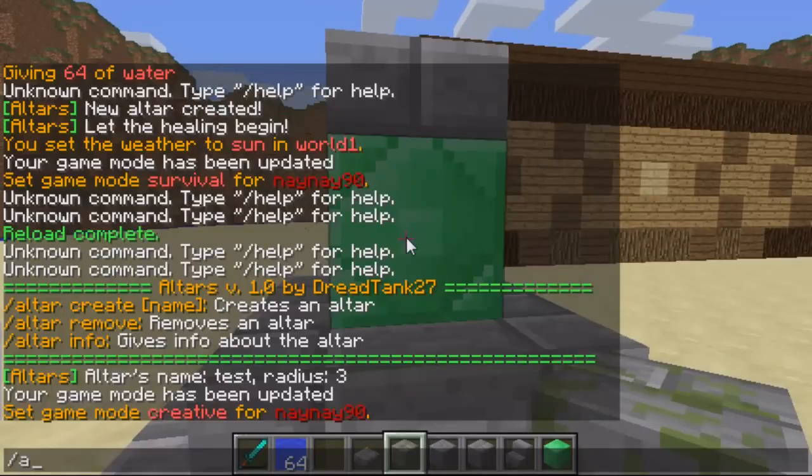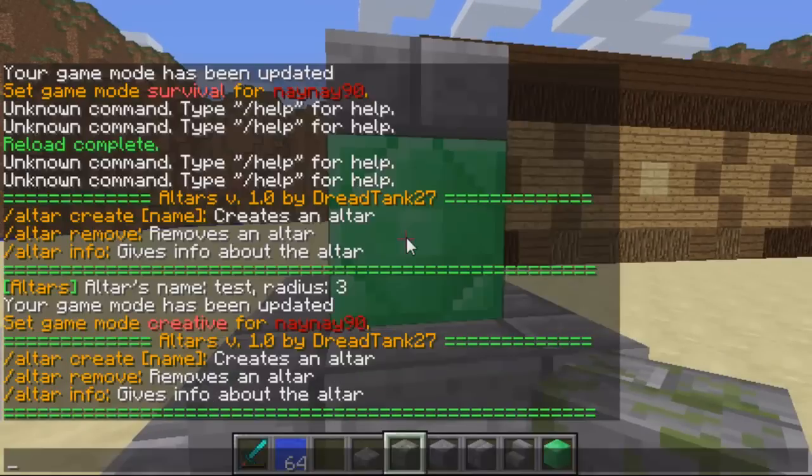All you have to do is look at the emerald block. Slash alter is a command to show you a list of commands, and to add an altar all you do is slash alter create and then the name of the altar.